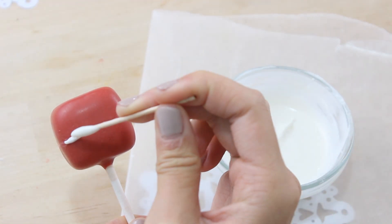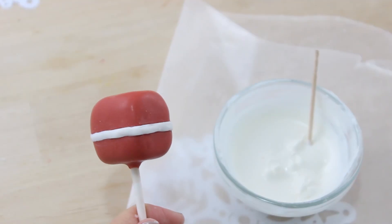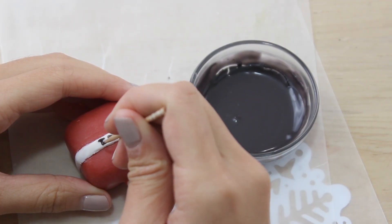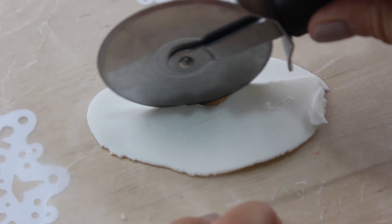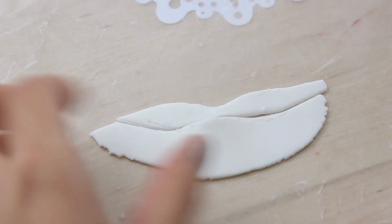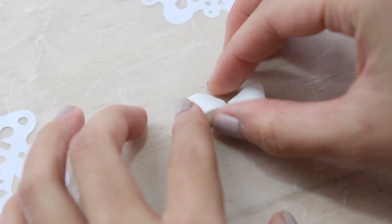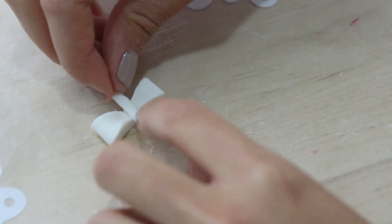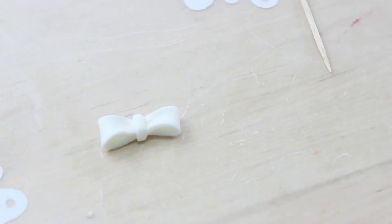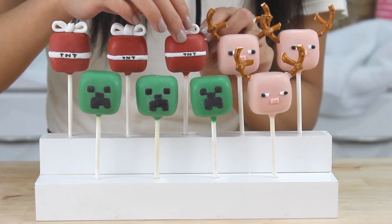Moving on to our TNT cake pop. I'm starting out by drawing a line with some white candy coating — go ahead and let that set. Then starting with the center letter, I'm going to add on the word TNT with some black candy coating. Then to make this a present, I'm going to cut out some white fondant that I bought at my local craft store, cutting out kind of an edamame bean shape. I fold each end into the center, then take a small strip of fondant to create a little center tie, making an adorable bow. I attach it by brushing on some water and then pressing on the bow.